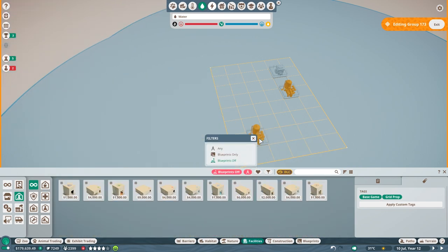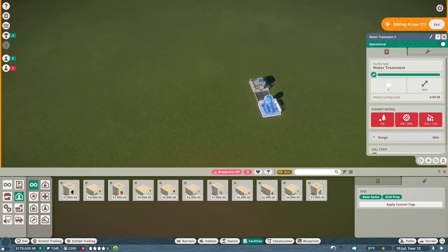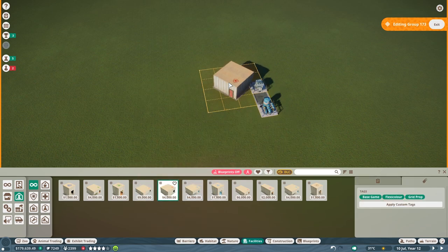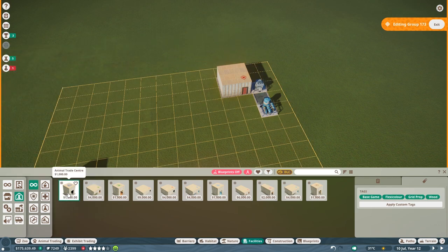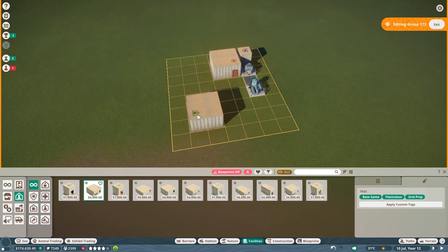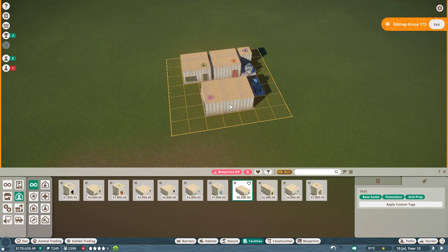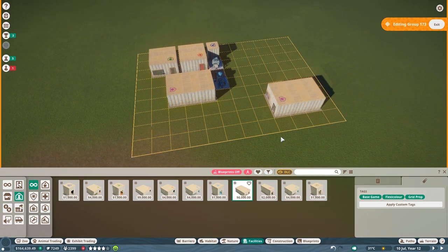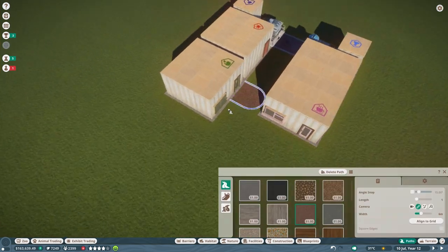Let's go back to staff facilities, turn off the blueprints and overlay. We will actually put down a quarantine - just going to go with the small one first. What else don't we have? We don't have a workshop right now, so we've got to get a workshop. Then I'm going to put a large keeper hut down, a large staff room, and I'm thinking of maybe one more research lab. This is going to be like a huge central little station for people, which we're going to connect right now.